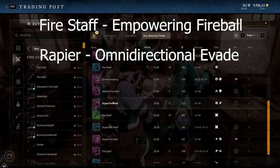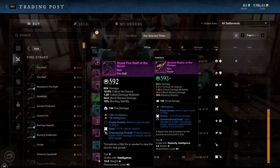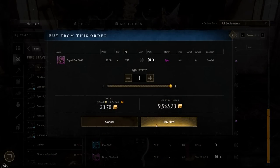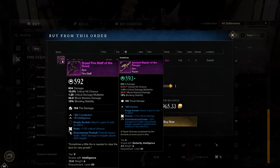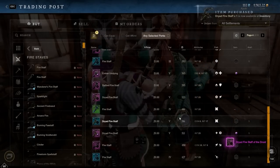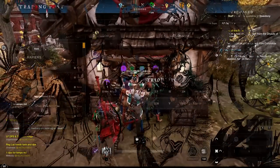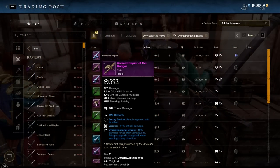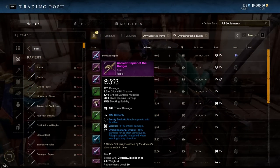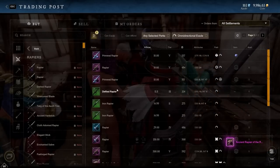I prefer to purchase weapons first to see what perks I can get on them. For the fire staff, I definitely want an Empowering Fireball fire staff. I managed to find a Keen Empowering Fireball for 20 gold — absolute steal. It's not best-in-slot, but it's not bad, and for the price, this is definitely what I'm looking for. And an Omni Directional Evade Vicious Rapier for 14 gold — that is such a good price. This is definitely going to work.